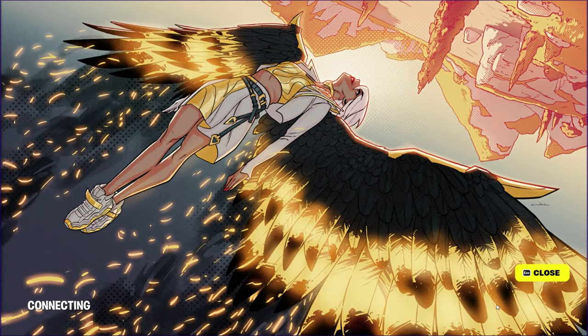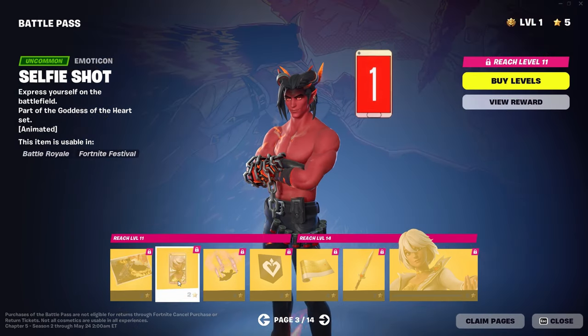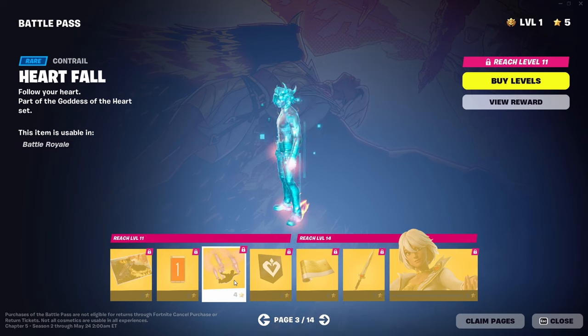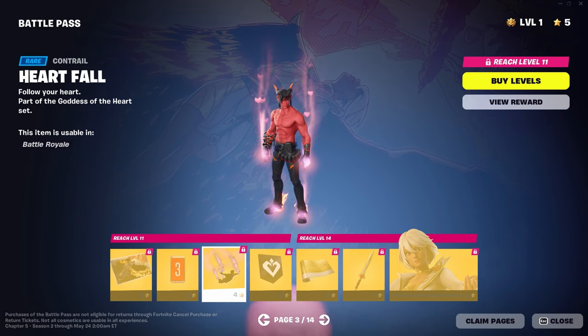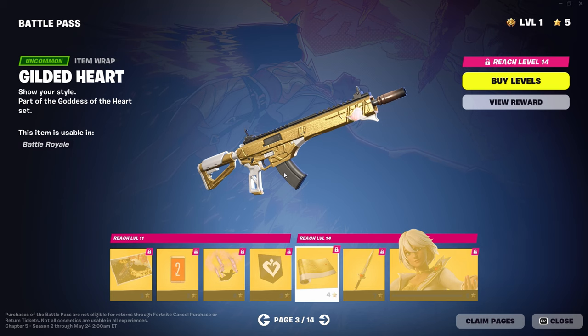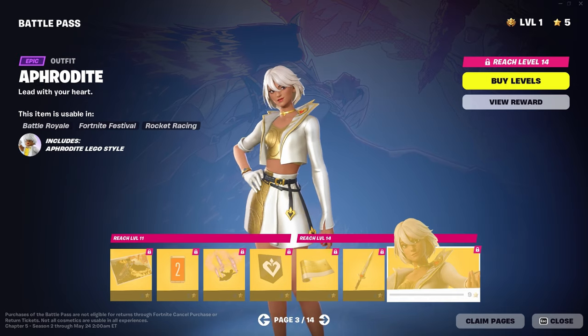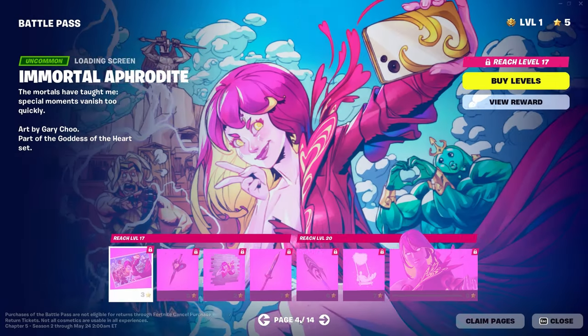Next up, we have Aphrodite. This loading screen looks really good — I'm trying to see if there's any secrets, because I know a lot of loading screens have some secrets. There's an animated emoticon and a contrail for Aphrodite that looks like there's just a giant heart that comes out. Gilded Heart — a little animation right there where the heart shines. That's pretty cool. We got Heart's Carver for a pickaxe. And then Aphrodite herself.